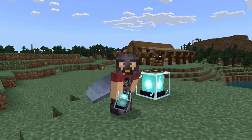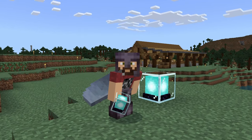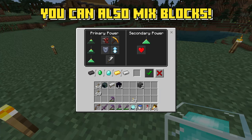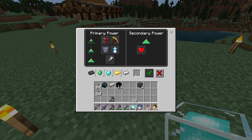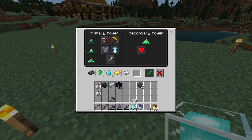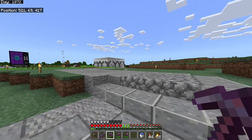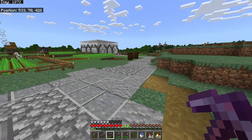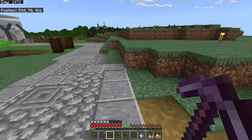What doesn't matter is which ore you use in terms of the effect of the beacon. So if I go in here and I use a netherite beacon base and use netherite to power it, it doesn't affect the way the beacon works at all. It works exactly the same. So get whatever is the easiest for you to get to make your base out of.